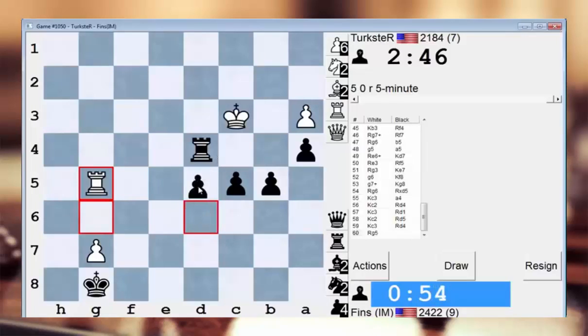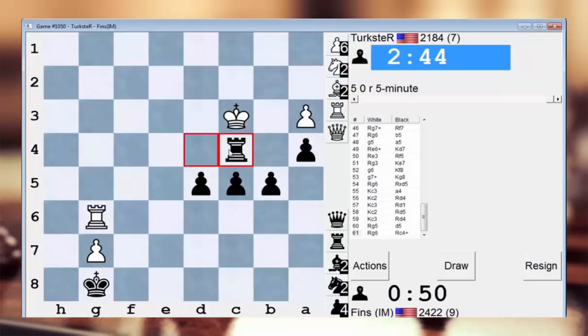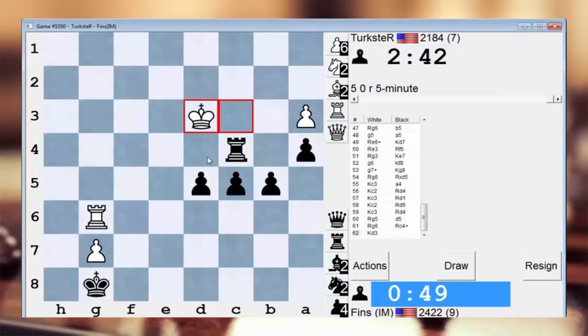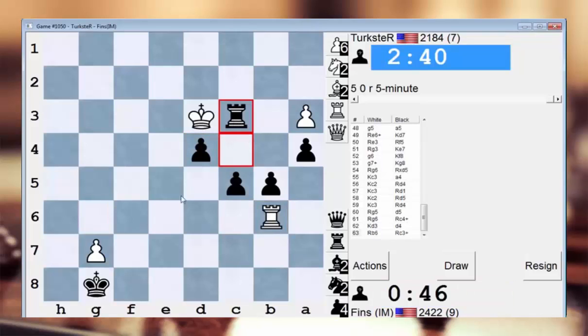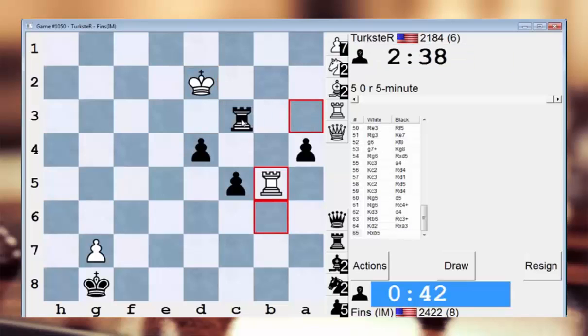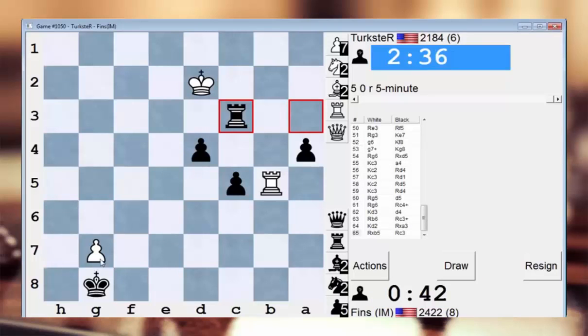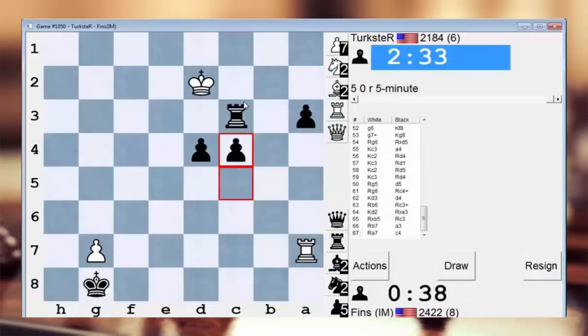d5 — probably d5. Check, because these pawns will advance on their own accord. Yeah, now I've got d4. I'm going to go rook c3. I think I can even afford to just do that. I don't need to take his g7 pawn yet — now I can just advance this guy. He's going to be in zugzwang soon.